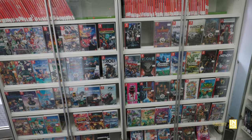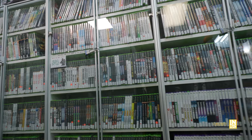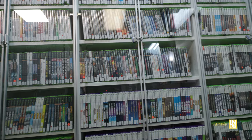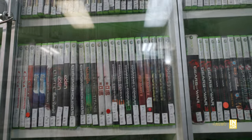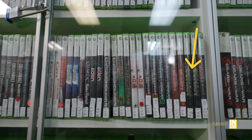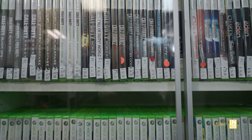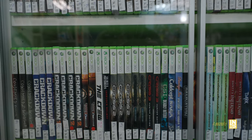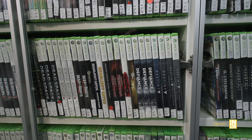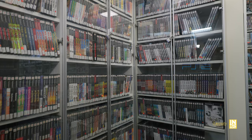Next to the Switch section they have a large clearance section — definitely deals to be had. Then there's an impressive display of Xbox games: original Xbox, 360, Xbox One — Xbox for days. Conan is one I'm currently playing on 360. Also the Call of Juarez games, Call of Duty, Crisis, Crackdown, Condemned, and Deadly Premonition which I believe is Xbox One X enhanced.